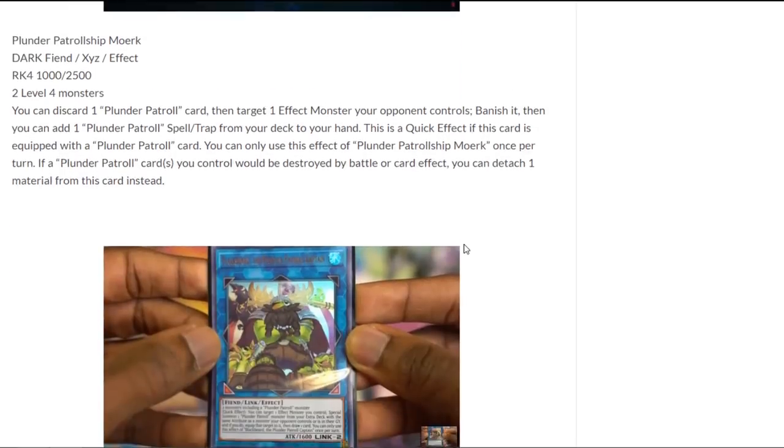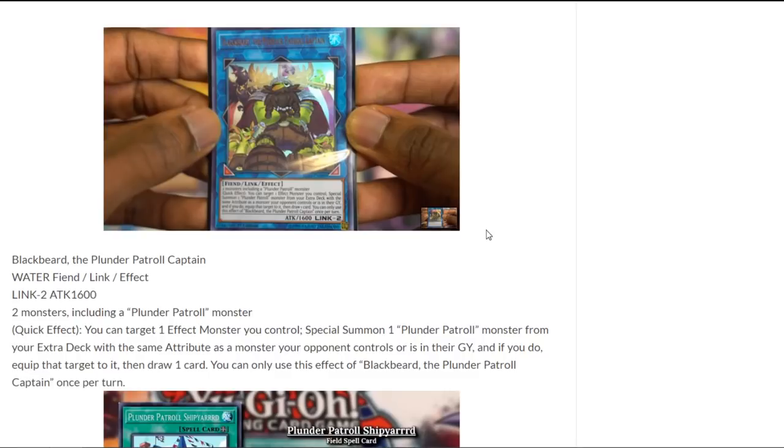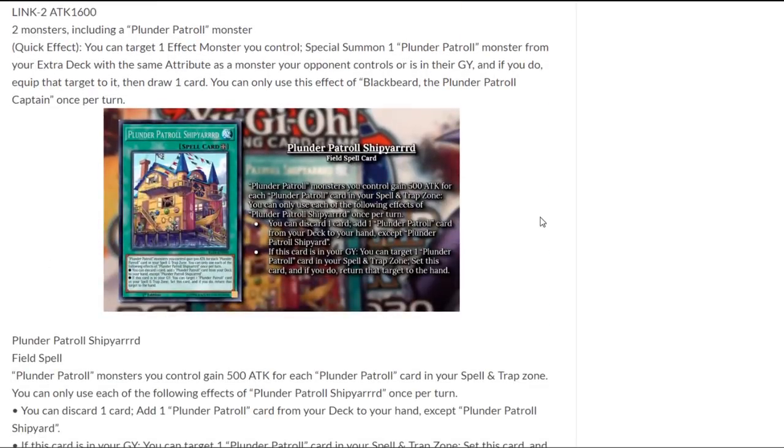They also have a link monster — Blackbeard the Plunder Patrol Captain. It's a water fiend link effect monster with a link rating of 2 and 1600 attack. It requires two monsters including a plunder patrol monster. As a quick effect, you target one effect monster you control and special summon one plunder patrol monster from your extra deck with the same attribute as a monster your opponent controls or is in their graveyard. If you do, equip that target to it, then draw one card. You can only use this effect of Blackbeard the Plunder Patrol Captain once per turn. That's kind of cool — being able to special summon a monster and then get to equip it.